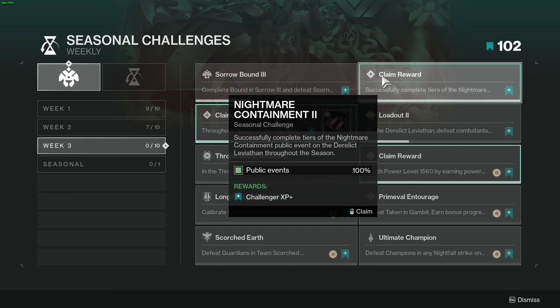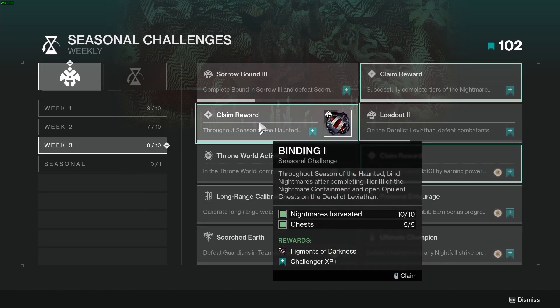I do have a guide for the public event on my channel. Challenge number three is Binding I — complete 10 tier three nightmare containment events and bind your vestiges of dread at the nightmare harvester, as well as open five opulent chests using the opulent keys that sometimes drop from the event.